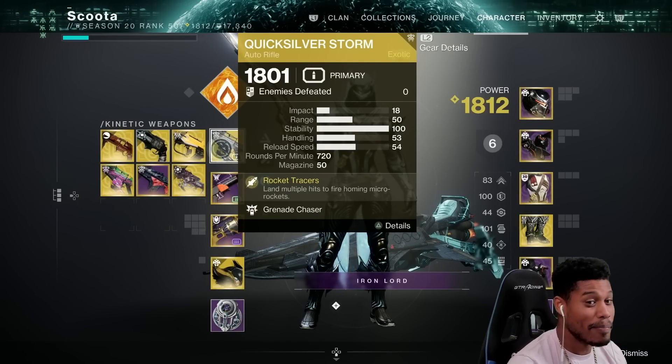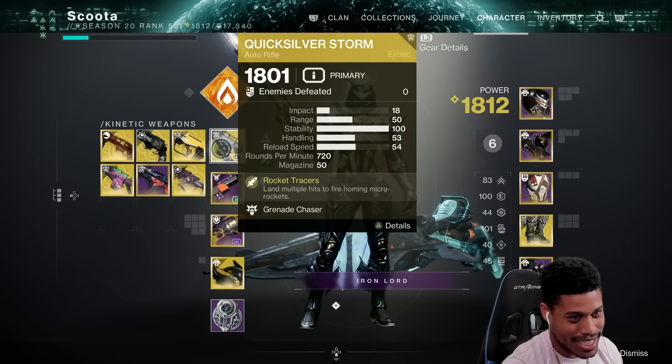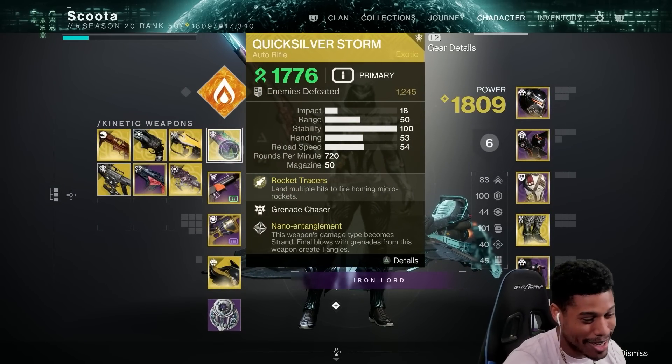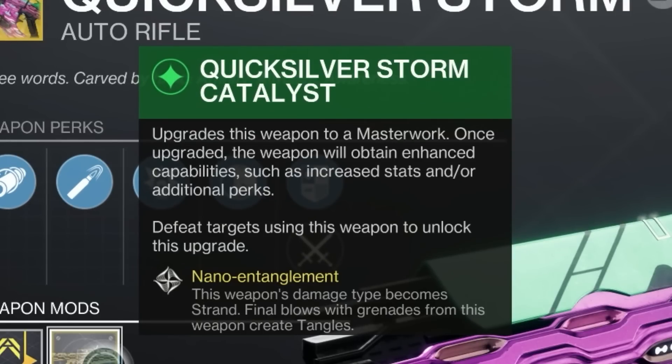So today we're going to be trying out the Quicksilver Storm, but we're going to add on the Catalyst to it. Right now you see that we have white numbers because this is a normal kinetic weapon, but once we throw in the Catalyst, you'll see that now this bad boy is a Strand weapon. If we look at the Catalyst, it says this weapon's damage type becomes Strand.